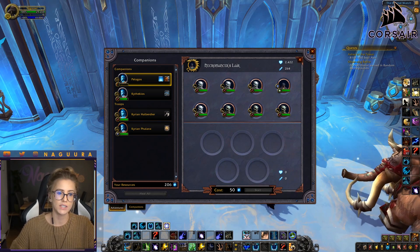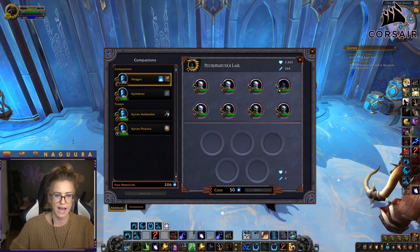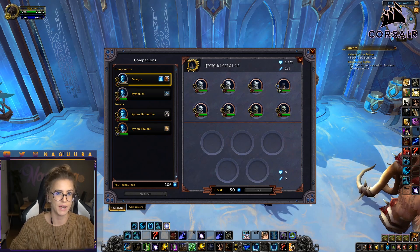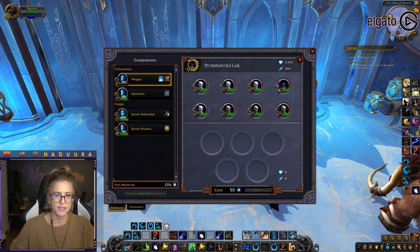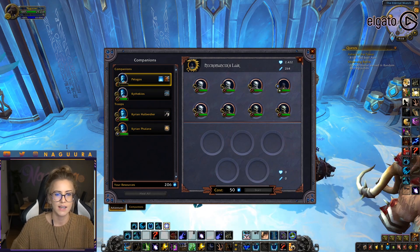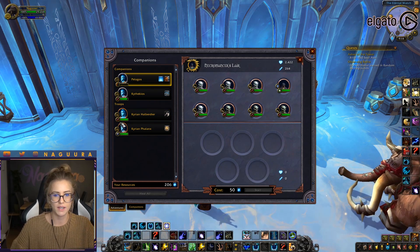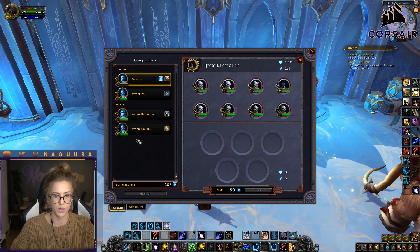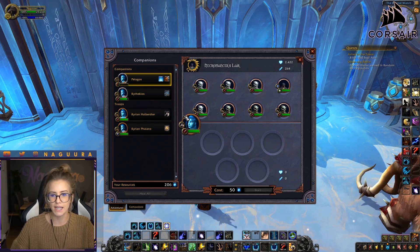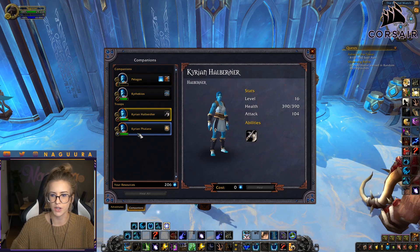There are two things to consider when filling up the board. Number one: which companions do you put on the board and how many of which troops? Number two: where do you position those companions and troops? To answer the first question, it depends on what mission you're fighting. For example, I have one melee DPS troop and one tank. Tanks usually have a lot more HP but do less damage, while melee DPS do a little bit more damage but have less HP.